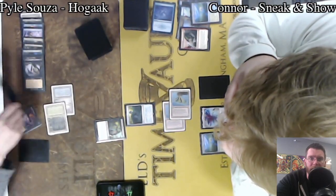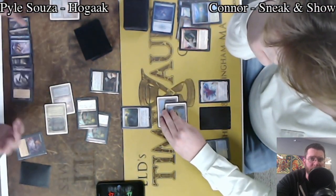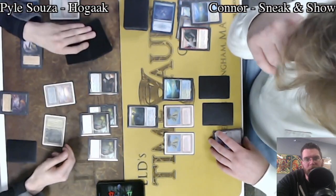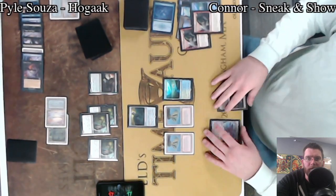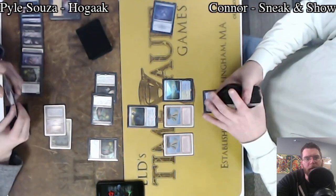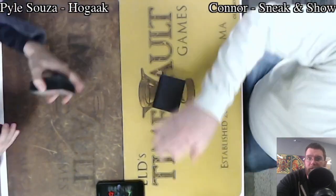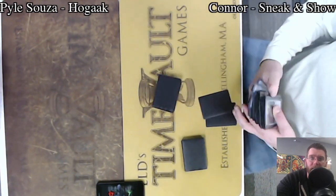Now we've got a Stitcher Supplier getting a Bridge from Below into the bin, another Stitcher Supplier, and there's a Hogak. Now the Sorcerous Spyglass on Connor's side of the board, likely stopping Altar of Dementia, but it doesn't look like that's going to be impactful this game. Connor has Emrakul in hand facing down 10 points of damage. Stitcher Supplier, and now a Cabal Therapy — that's going to grab whatever he wants. Cabal Therapy again. A reminder: when you do sacrifice a creature to Cabal Therapy with Bridge from Below, you're actually going to put your token in first, as that trigger goes on the stack on top of naming the card.